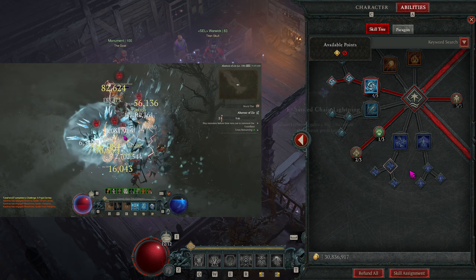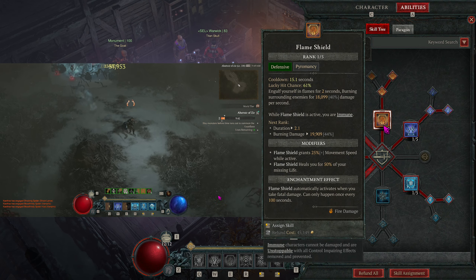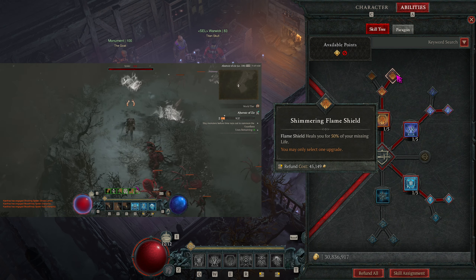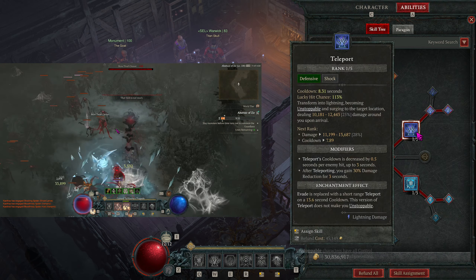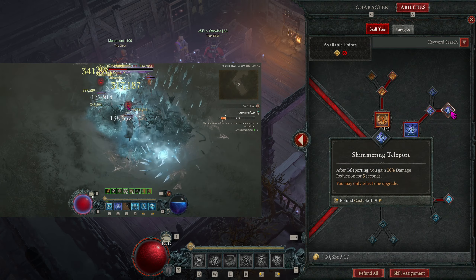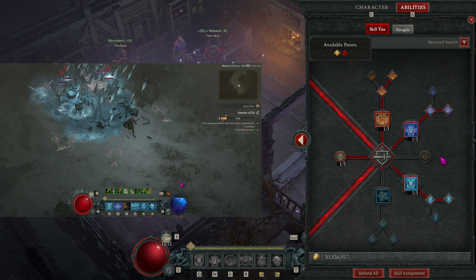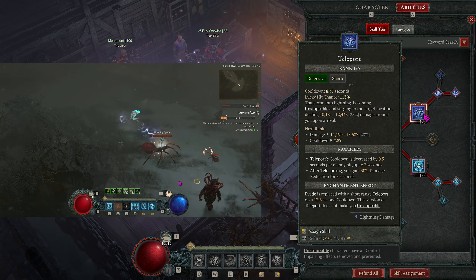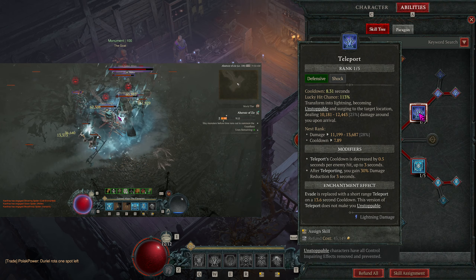I'm not 100% sure, but I did have a win there for this clear. Over into Defensive, we're going to take Flame Shield up to Enhanced Flame Shield and then Shimmering Flame Shield, so we get extra movement speed and some Health Restore whenever we Flame Shield. Our Teleport takes Enhanced Teleport for cooldown reduction when we land on targets, and then Shimmering Teleport for 30% damage reduction whenever we teleport — which we'll use offensively to get in the middle of enemies, proc Kalash's Ring, give us damage reduction, and restore mana.